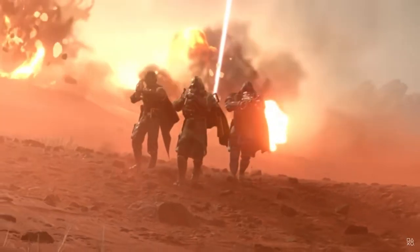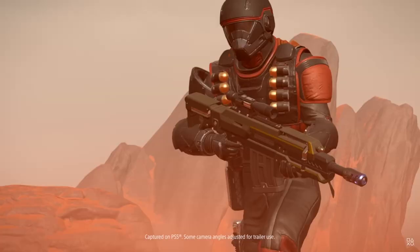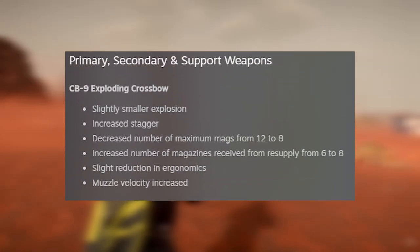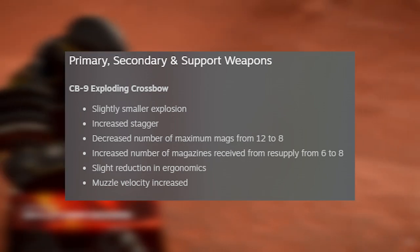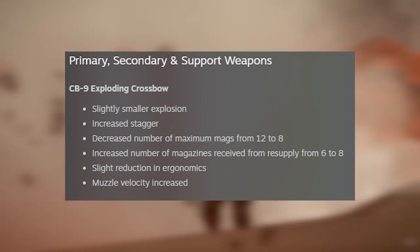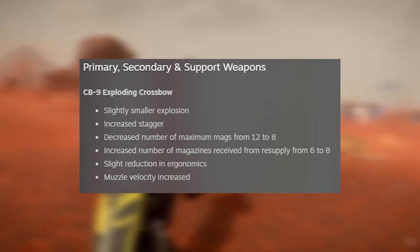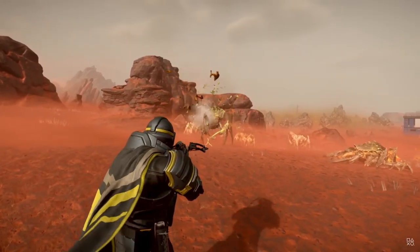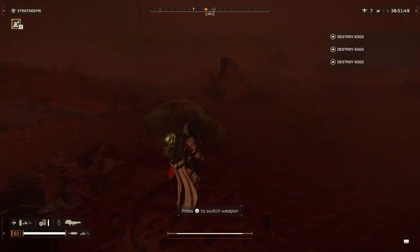The Democratic Detonation warbond has gone under fire, which we kind of expected since new weapons and armor always need tweaking. The CB-9 Exploding Crossbow got a slightly smaller explosion, increased stagger, decreased maximum mags from 12 to 8, increased magazines from resupply from 6 to 8, a reduction in ergonomics, and increased muzzle velocity. It can be viable in bot missions though not as much against bugs.